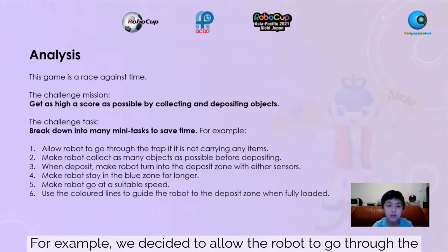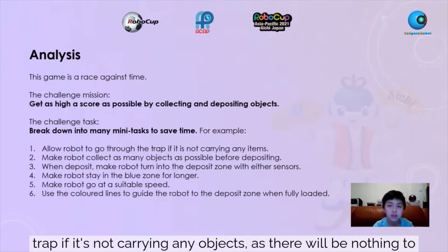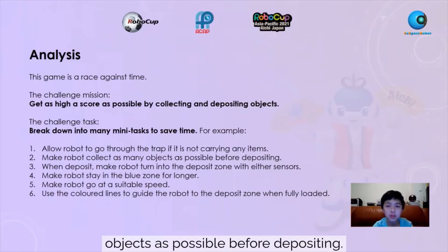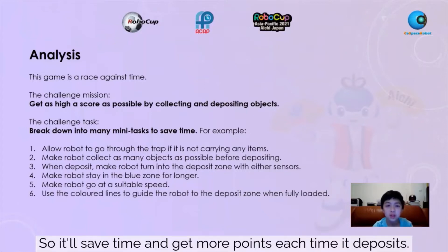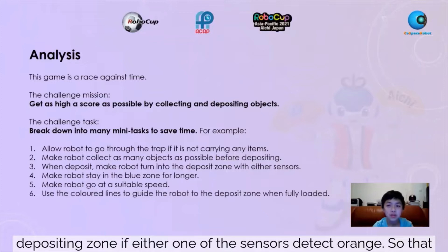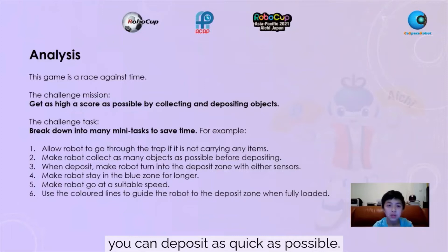For example, we decided to allow the robot to go through the trap if it is not carrying any objects, as there will be nothing to lose and this will save time. We made the robot collect as many objects as possible before depositing so it will save time and get more points each time it deposits. When ready to deposit, we made the robot turn into the depositing zone if either one of the sensors detects orange, so that it can deposit as quickly as possible.